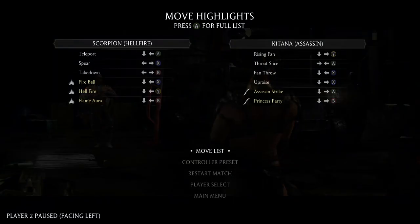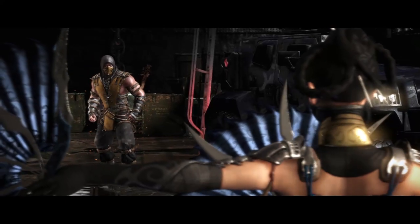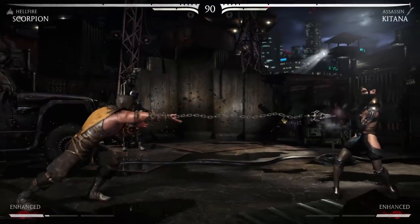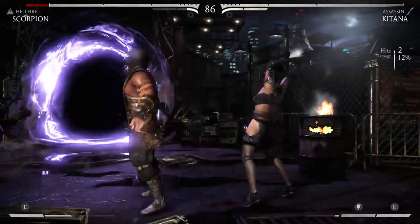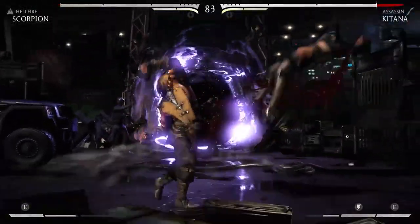Getting a rematch right back at it — 1-0 Jake, 1-0 Katana. Can Hellfire Scorpion come back? Nice block by Katana — she gives Scorpion a hug and makes him bleed. Katana is pretty powerful, and she's Jake's favorite character in Mortal Kombat 9 and here.